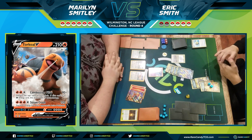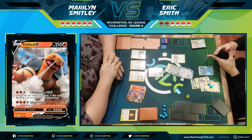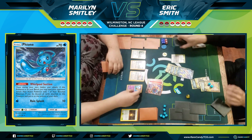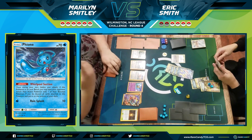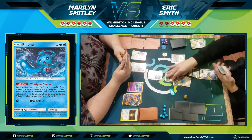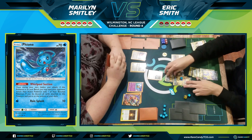I discard Dusk Mane Necrozma — not very good in this matchup — and search out Fione. Fione's Whirlpool Suction ability lets you discard all cards attached to it, put it at the bottom of your deck, and have your opponent switch their active with a benched Pokemon. I'm not worried about Giraffrig but would love to knock out any of the others. Marilyn promotes Torkquatle — she briefly misreads Fione's effect, so I tell her to take it back and promote whoever she wants.